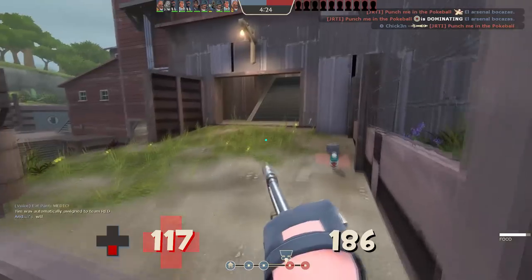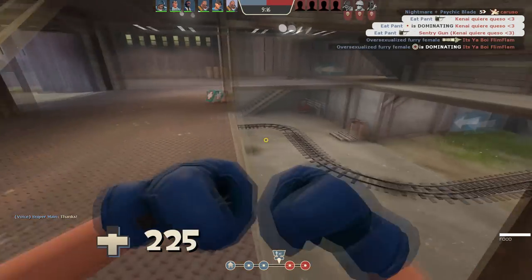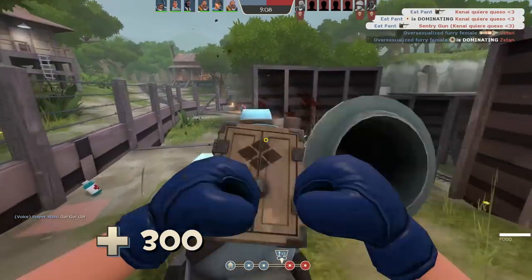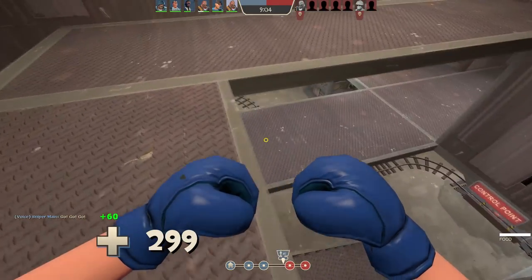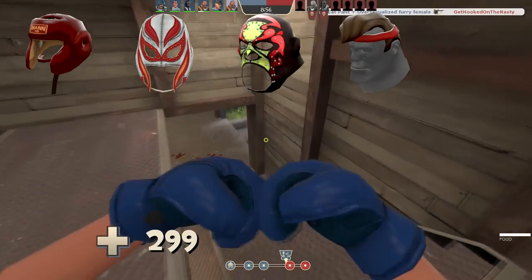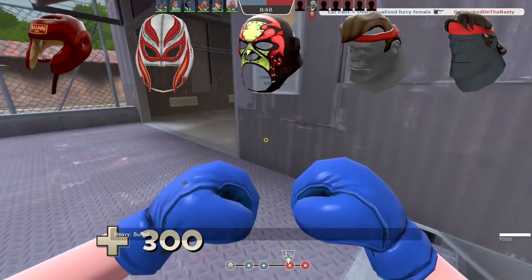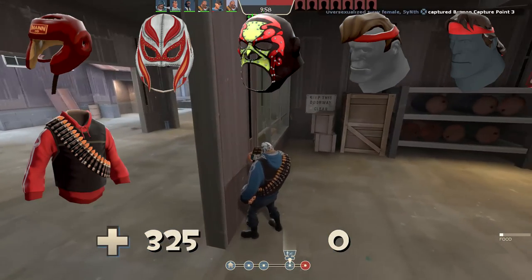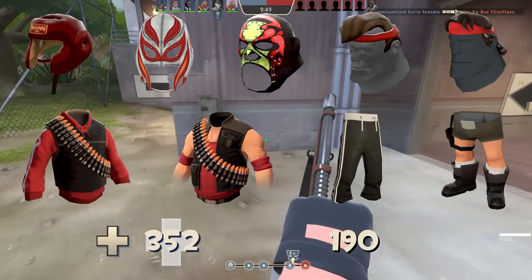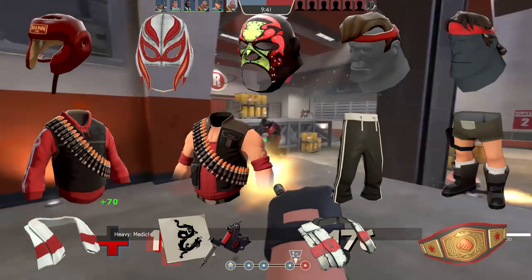Let's pair these weapons with cosmetic items that give the set the full-on boxer exterior. There are a ton of opportunities to turn the heavy into a world-class boxing champion — he's already fit to be in the heavyweight category to begin with. With three cosmetic slots, I suggest a headpiece, an apparel, and an extra piece. Snazzy headpieces include the Pugilist Protector, the Large Luchador, the Cold War Luchador, the Gym Rat, and the One-Man Army. For apparel, consider the Weight Room Warmer, the Heavy Lifter, the Breakneck Baggies, or the Jungle Booty. For the extra slot, the Toss-Proof Towel, the Champ Staff, the Titanium Towel, and the Heavyweight Champ make the whole look come together.